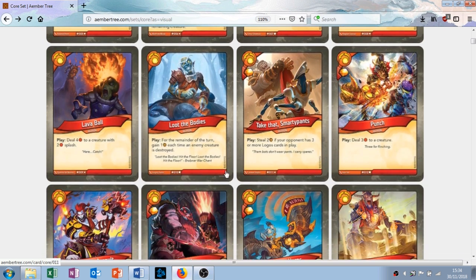Lava Ball has the play ability: deal 4 damage to a creature with 2 splash damage. So it's basically 4-damage targeted removal, which is pretty high — you essentially kill one thing for certain. The 2 damage splash I believe hits both sides. It's also got the Lava Racks flavor text from Magic the Gathering, which is quite cool. This is all right — it can one-for-one or it could potentially three-for-one. It's targeted removal, which is always good.